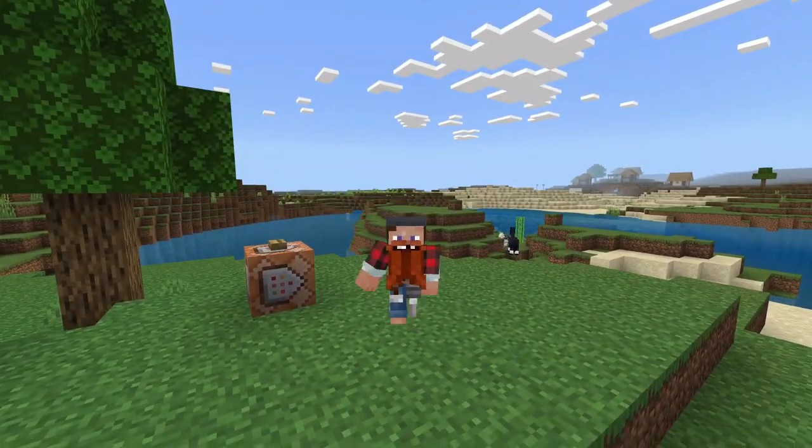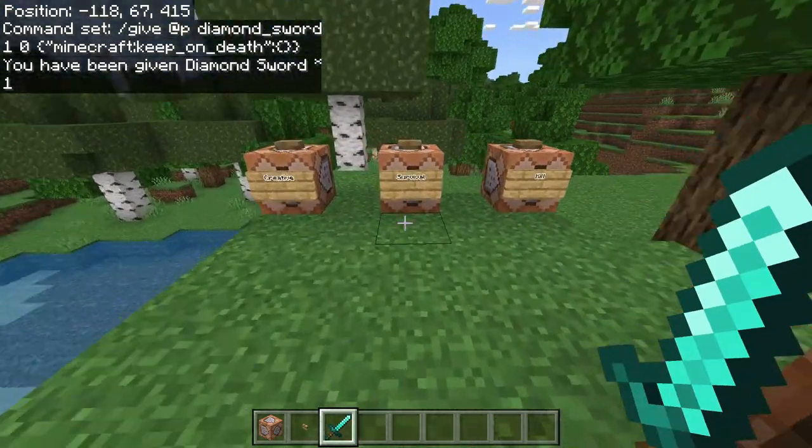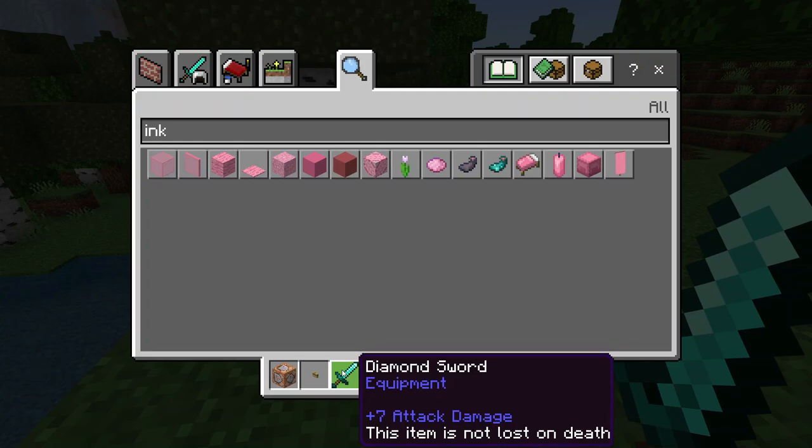Hey everybody, what's going on? It's Xorbs here and today I'm going to be teaching you guys how to get items you can keep on death. As you can see I have this diamond sword here and it says this item is not lost on death.